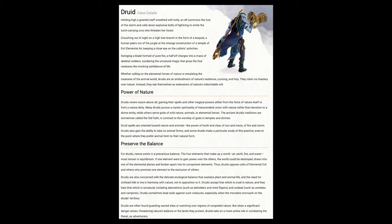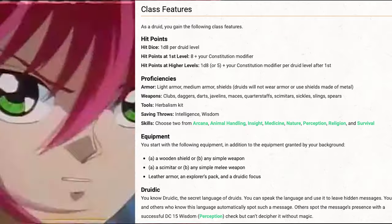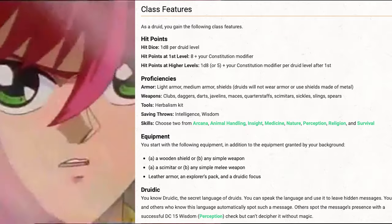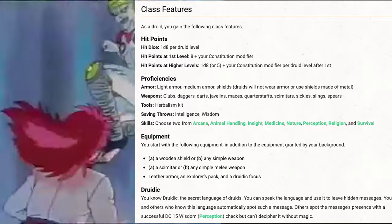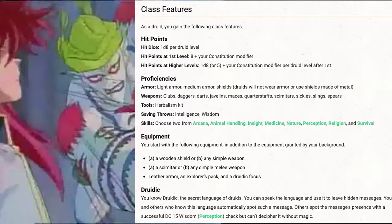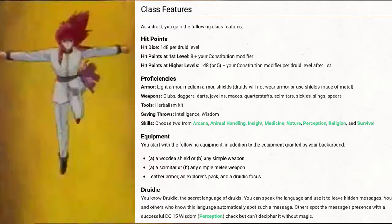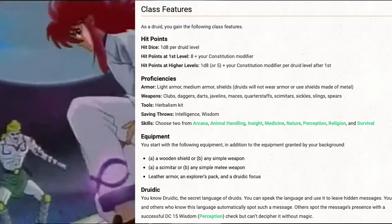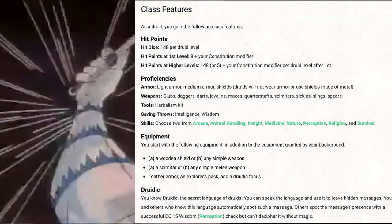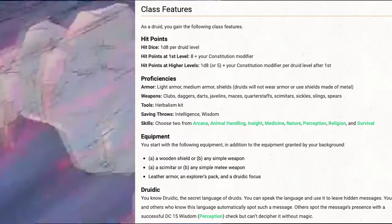Our starting class will be Druid, as Kurama is very attuned with the forces of nature. This gives us a hit die of a d8 and a starting hit point total of 9, because of our +1 Con modifier. We gain armor proficiencies with light and medium armor, as well as shields not made of metal. Weapon proficiencies include clubs, daggers, darts, javelins, maces, quarterstaffs, scimitars, sickles, slings, and spears — which we aren't even going to use at all.